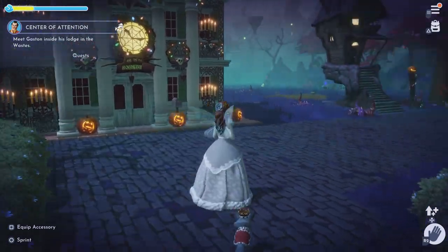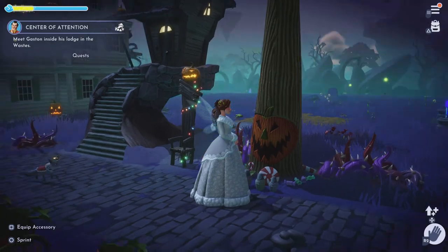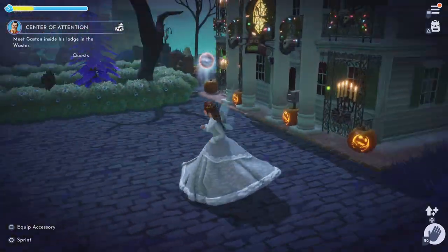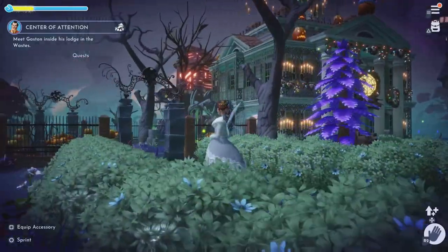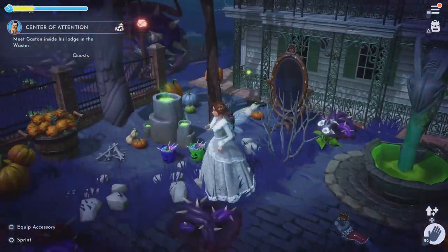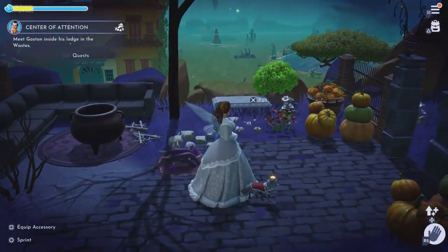To the right we actually have Jack Skellington's house, his throne and his tree. We also have a little pumpkin garden because he is the pumpkin king. To the left of the Haunted Mansion house we have sort of a little haunted garden area — I just wanted it to be quite spooky. I wasn't entirely sure what I was going for, but yeah, it's just like a little haunted garden.